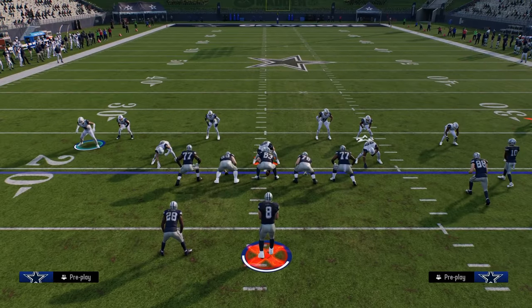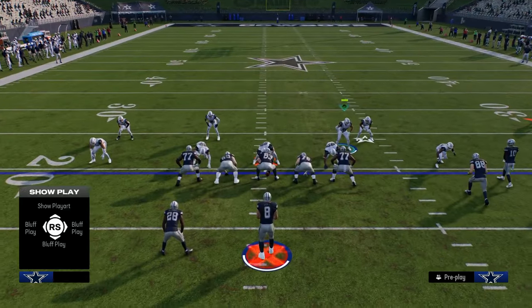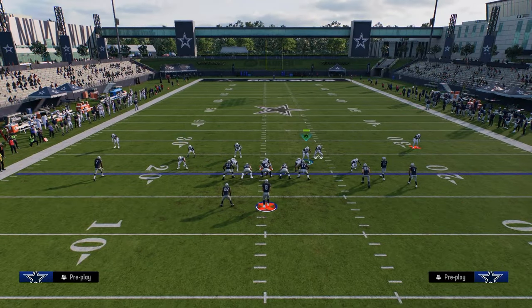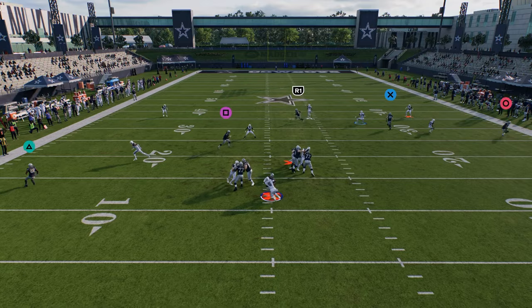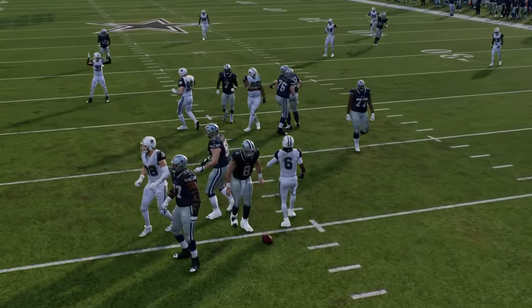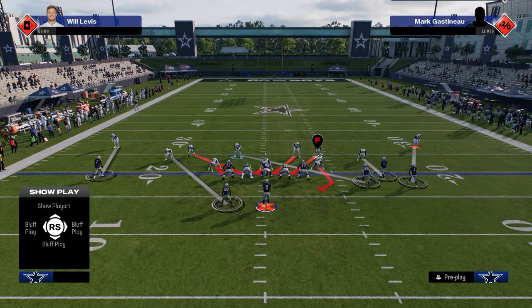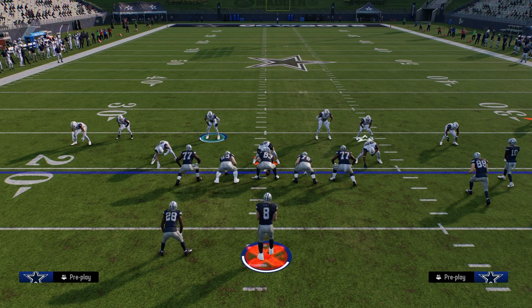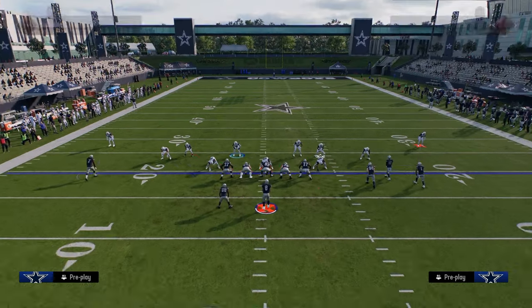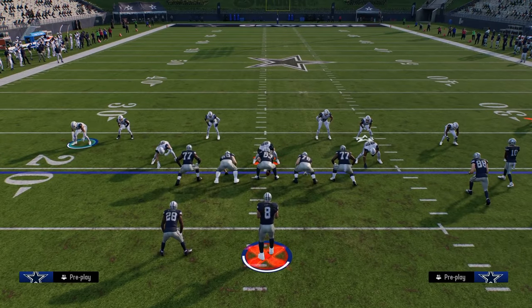The next blitz is Edge Blitz Three. I've gotten into the habit of moving these guys down. You can pinch your D-line — it's a little better for DB Fire, but slightly worse for Edge Blitz Three. The blitz can still come in, but it makes it a little more inconsistent. Another big tip: get a small, fast player like an Ed Reed — or a PJ Lock type — in the left linebacker position, since he's going to be blitzing a lot.